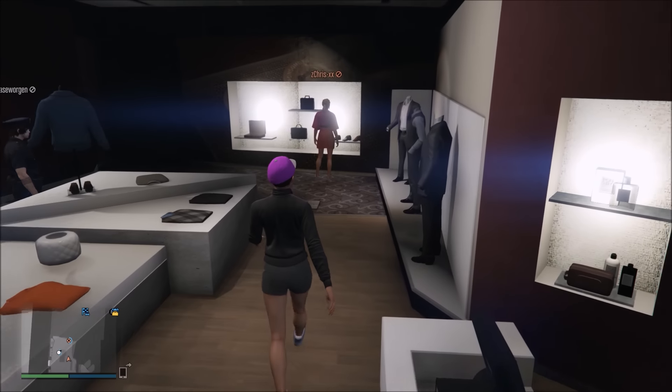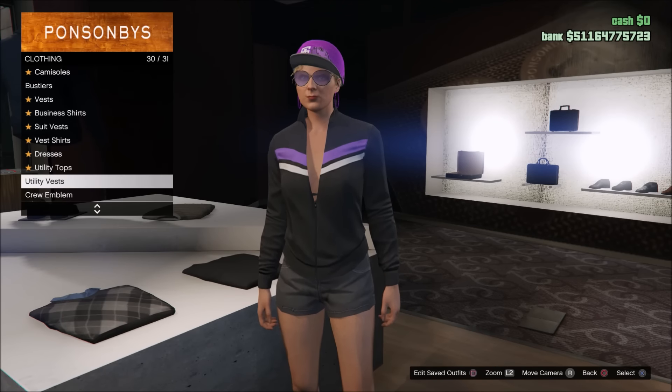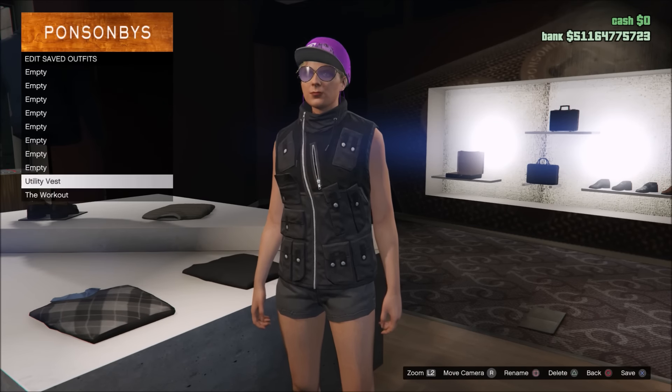Then walk straight over to the top section and push right on the D-pad. Once you get in there, go ahead and go to Utility Vest, then purchase the one at the bottom and save the outfit.